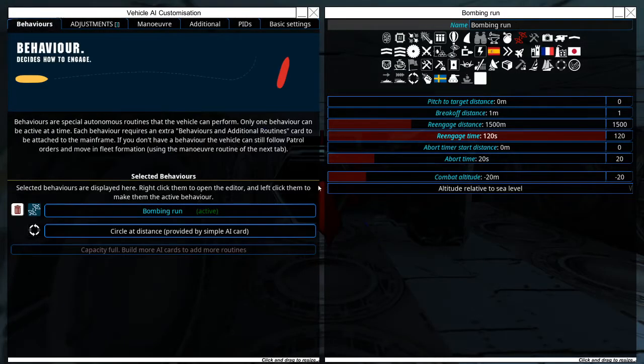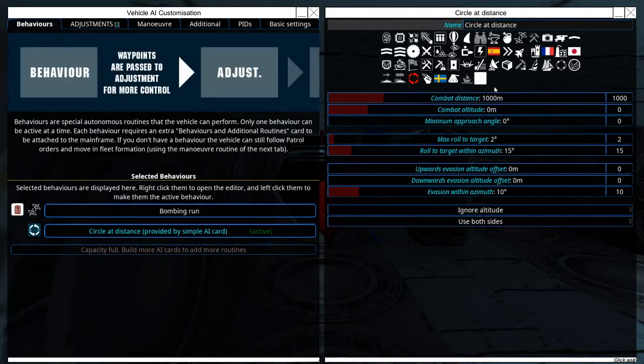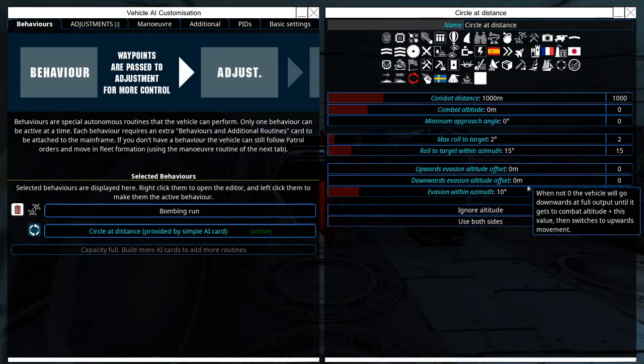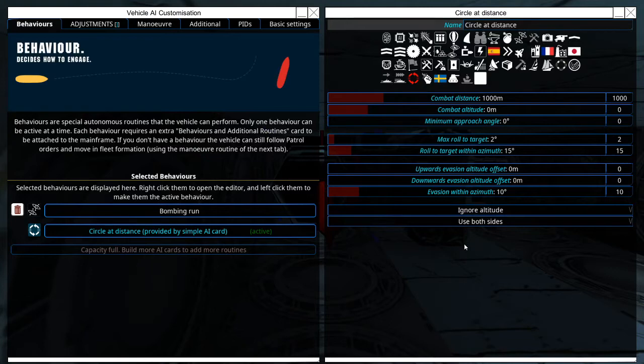Feel free to pause the video at any moment to look at these settings. For the circling distance card, we have a combat distance of a thousand, combat altitude of zero, and a minimum approach angle of zero. We also have a maximum roll of target to two degrees, roll to azimuth of 15, no upwards or downwards elevation offsets, and all of this doesn't matter in the end. We also want to set it to ignore altitude and use both sides of the ship so we can point either side of the ship.